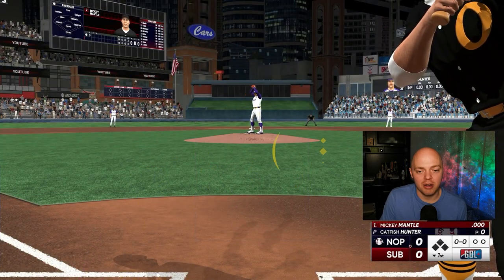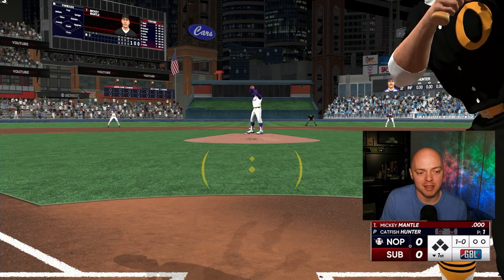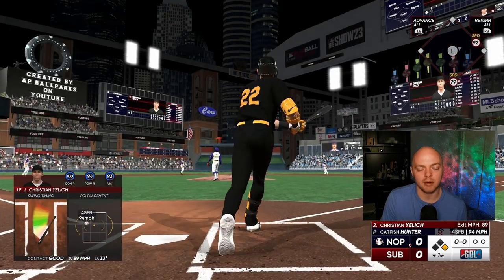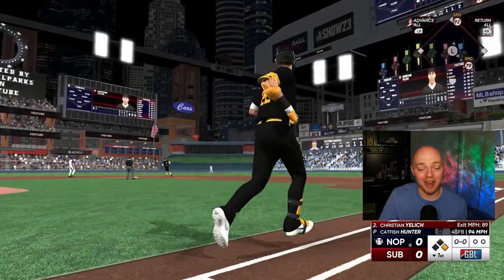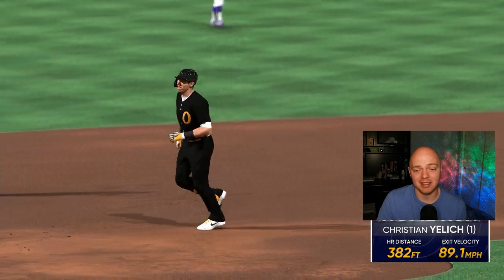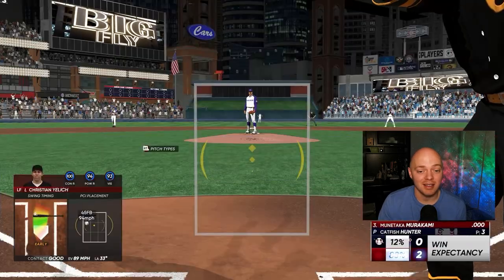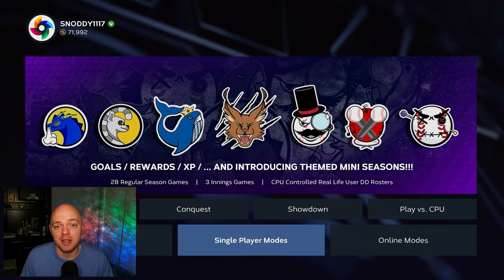Now let's look at hitting. I want to show you how easy it is to hit a home run here — we've got Mickey Mantle on All-Star. I'm hoping for one of those fluky home runs because on this stadium it happens a lot. And there we go — I look at the PCI, I was early, wasn't really on it — and I still got a no-doubt animation. 89.1 exit velocity, a very fluky home run. That's exactly what I'm talking about: at this ballpark you're going to hit a lot of home runs and get a lot of easy PXP.